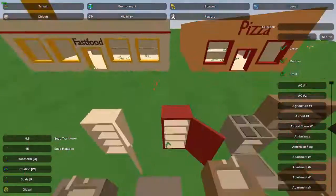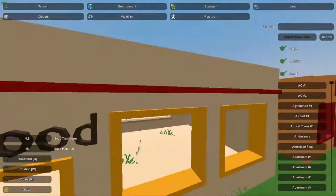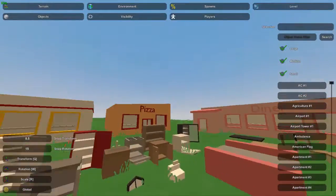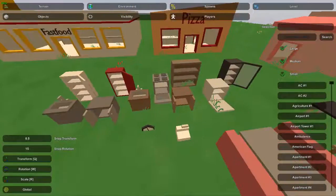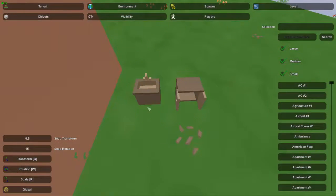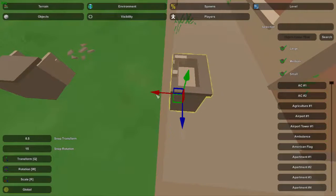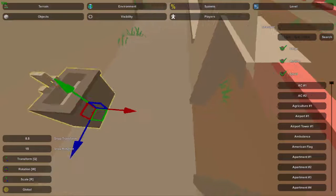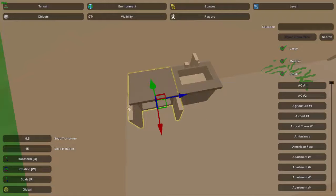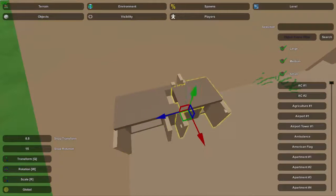Let's move into the cooking areas and meal prep, using these items here. Fast food and pizza place are going to be very similar to this diner. First step is to pick what type of counters you want — it doesn't really matter, it depends on your preference. The second thing I usually like to do is decide where the sink goes. I'll use Control B and Control N to arrange these, rotate it myself, and use snap transform to get it perfect.